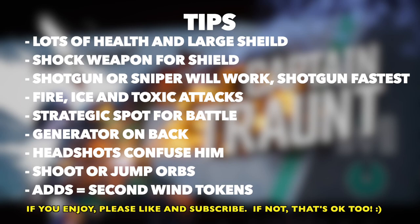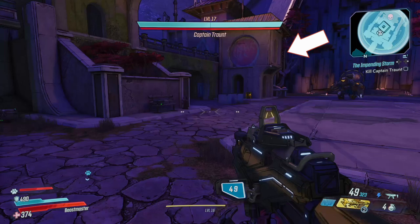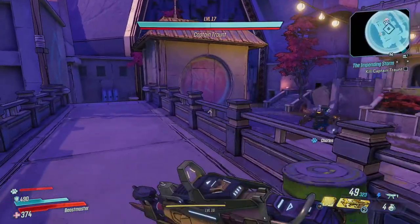He does fire, ice, and toxic attacks — keep that in mind. There's a strategic spot I'm going to show you where to fight him. We're going to shoot a generator on his side. Headshots will confuse him, and he has these little orbs that circle around — we're going to jump over them or avoid them. As soon as you start, work your way to the left and go up these stairs. There's a little area back here that worked well for me, and I hope it works well for you too.